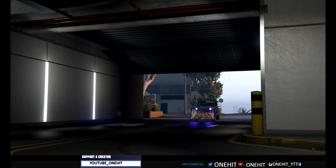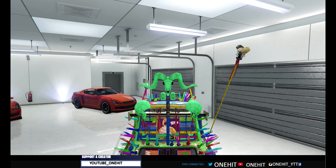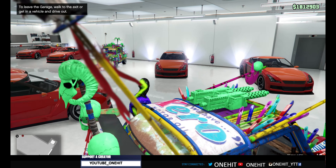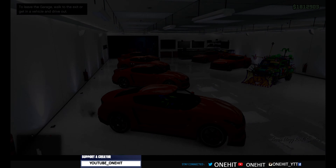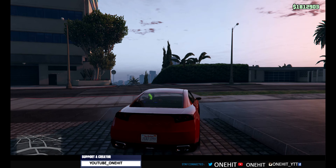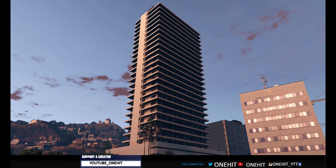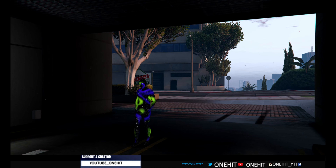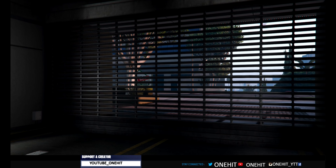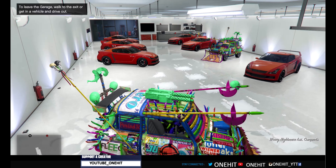A few tips: try to swap the cars between positions — go to garage management and change the places of the cars. Before you want to sell a duplicated car, try to change something on it. A lot of people say it has to be the license plate, but it doesn't have to be — you can change anything you want. Some people also say that changing your outfit after you sell the duplicated car helps avoid a ban — I don't know if that's true but you can do it for extra precaution.